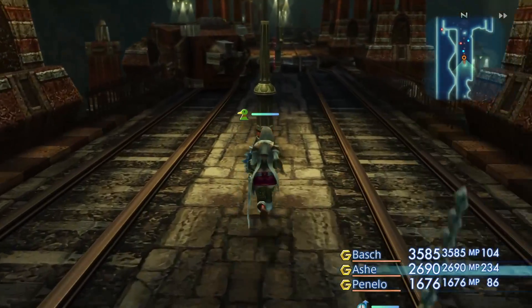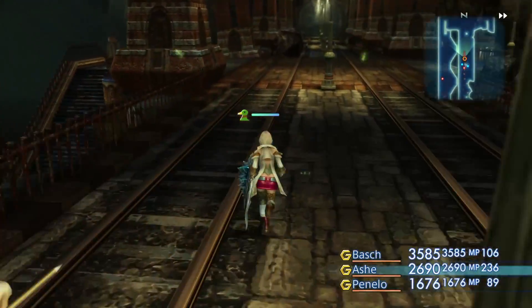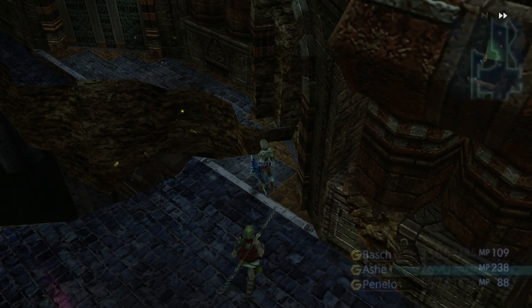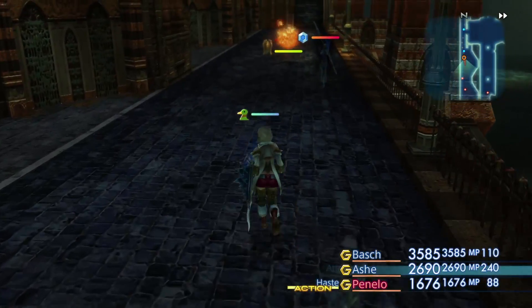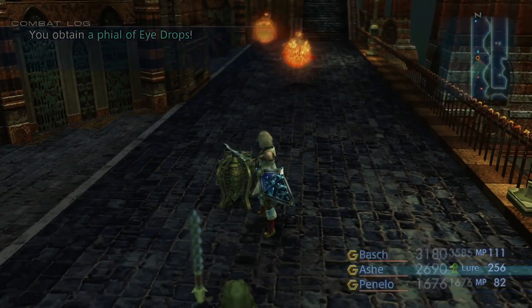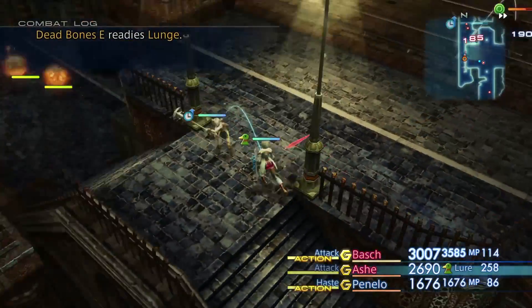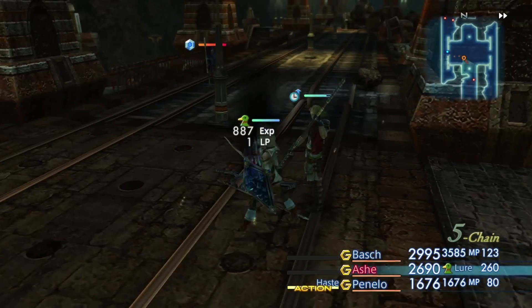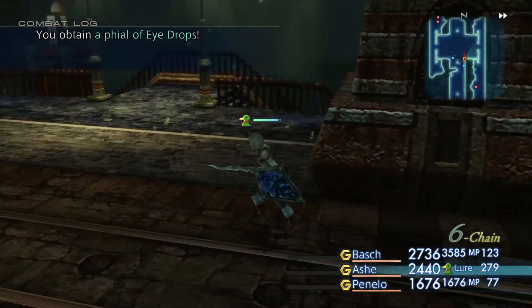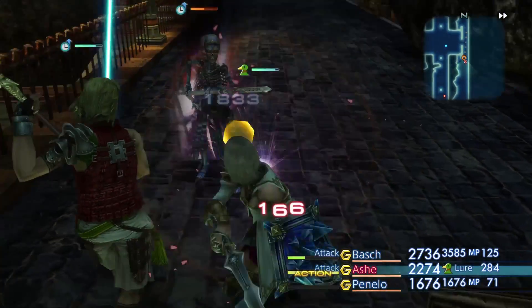That's a mimic. There's a lot of mimics in this part of the passage, it's rather irritating. Something down here — aether. Could pack the one we used, I suppose. 390 gil. There's gotta be a spell or equipment or something down here, right? Honestly, it's a pretty big area. There's highly likely to be some sort of useful treasure that we can acquire down here on our journey. I would like it. I'd appreciate it immensely if there was.